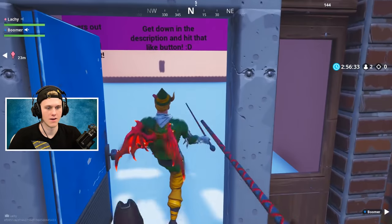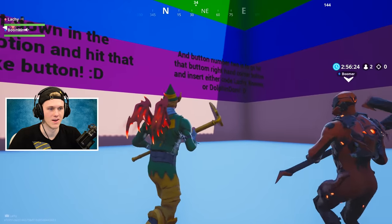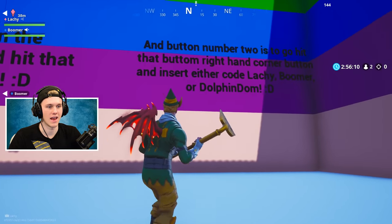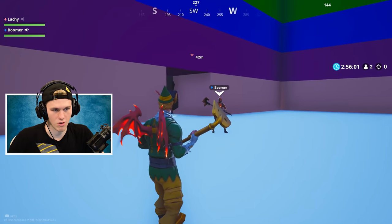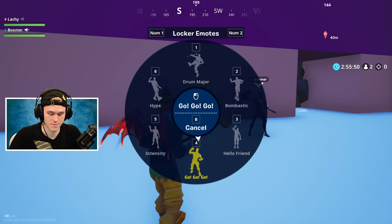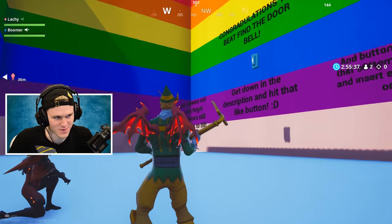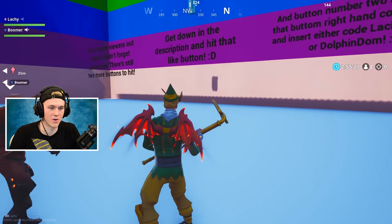No, but this map was torture. Congratulations — you beat Find the Doorbell. Get down in the description and hit that like button. Don't worry, viewers — there's still two more buttons to hit. Get down in the description and hit the like button, and button number two is to go hit that button in the right-hand corner and enter either CodeLucky, Boomer, or DolphinDom in the Fortnite item shop. Make sure to check out the first Find the Button video — right here's the card. My heart dropped when he said there's still two more buttons — I thought there were still two more levels! We found these buttons so that you didn't have to. That's going to be Find the Doorbell — hope you guys enjoyed. Make sure to check out Dolphin, make sure to check out Boomer, and don't forget to find those two other buttons. We'll catch you guys next time. Peace.